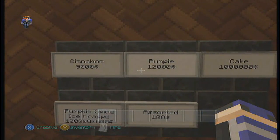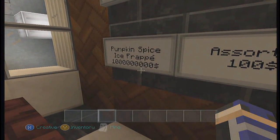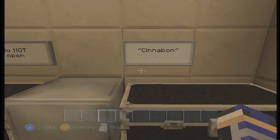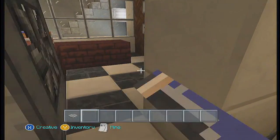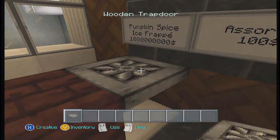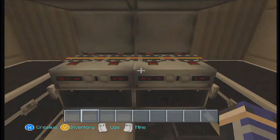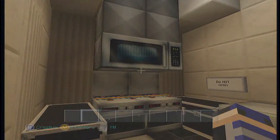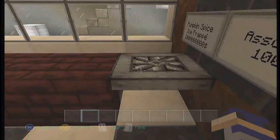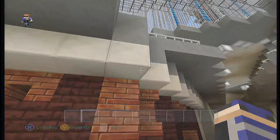You can sell a Cinnabon for $9,000, a pumpkin probably $12,000, a cake for $1 million, or a pumpkin spice ice frappe for a billion, or an assorted of — I don't know what exactly — for $100. And look, there's Cinnabon in there. This is the kitchen. His kitchen needs a little doorway — they usually have those metal doors that flap open. There's also a 'do not open' chest, and, oh yeah, body parts. Anyways, that's his bakery. See, that's a pretty cute little store he occupied.